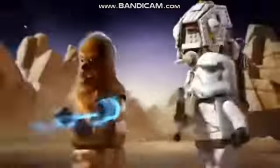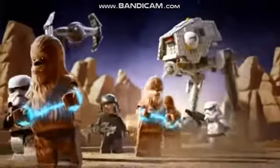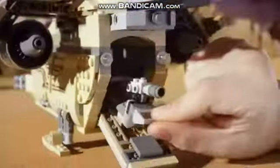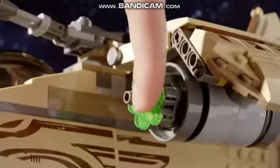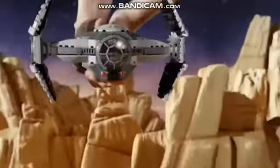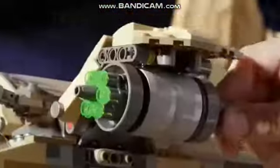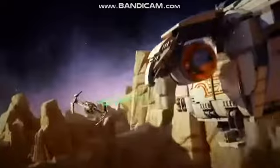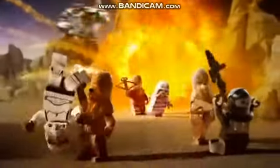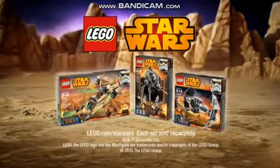The new Lego Star Wars sets — the Wookiees have been captured. You can build the Wookiee gunship to rescue them. Load the weapons, Kanan can pilot the ship, raise the wings and blast off. Watch out — it's the Inquisitor's TIE Advanced. Fire the rapid stud shooter. The Wookiees are free! New Lego Star Wars sets, each sold separately.